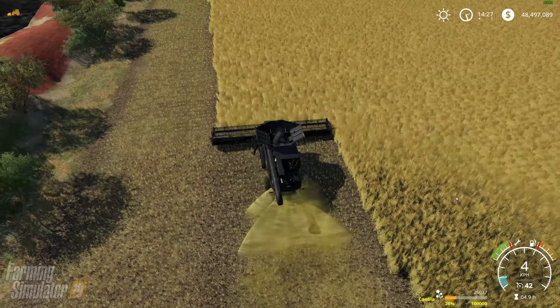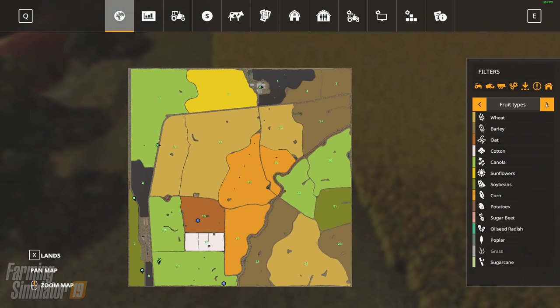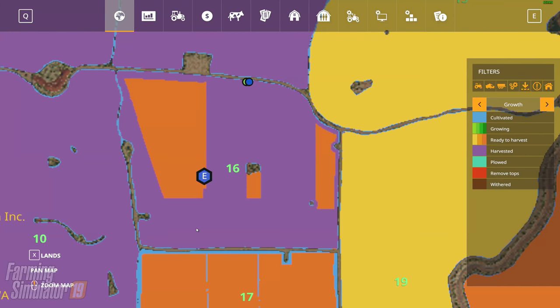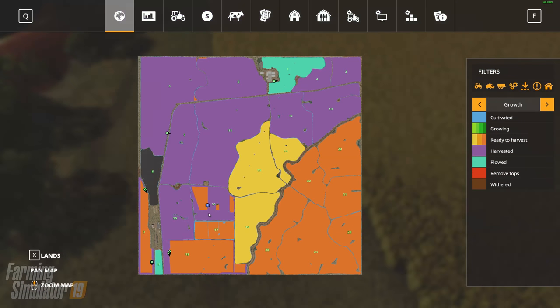Let's stop right here for one second - look at that, beautiful. Field 16 is finishing up with a hired worker. We're hacking away at field 18. Good stuff.